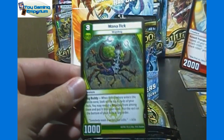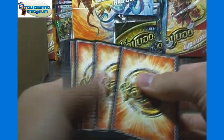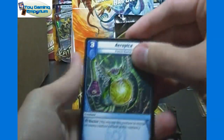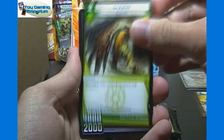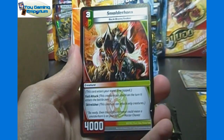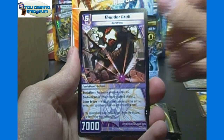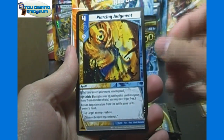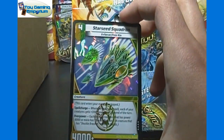Our uncommons here are Ember Eye, Mana Tech, and Mana Tick. Aero Pika, Blast Forge Bruiser, Jack-O-Lax, Skeleton Soldier, Smolder Horn, Citadel Steward, Thunder Grub. Our rare is Piercing Judgment, and another very rare — Starseed Squadron, with Spell Charge and Overpower.